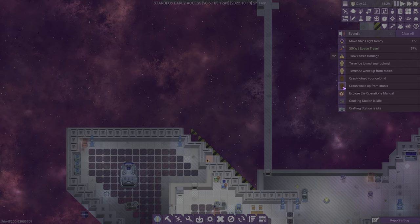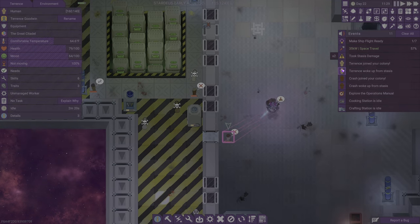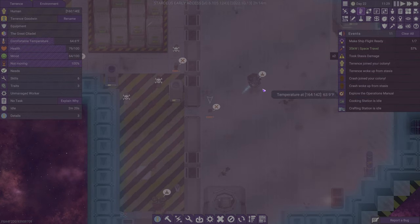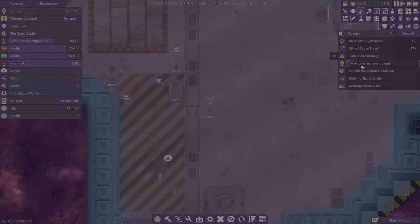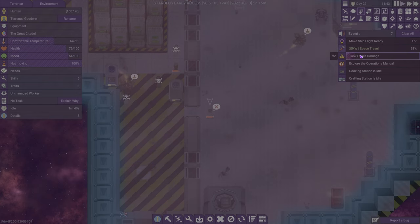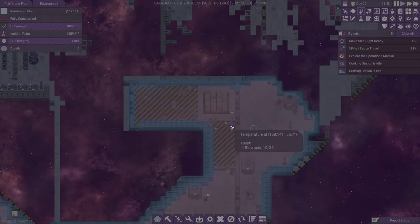Crash just woke up from stasis and Terrence just woke up from stasis. Both of these guys are in a spot where the temperature is okay, so that's fine. We're probably going to need at some point to start making some clothing. We're fine here — ignore the stasis damage, and we'll also need to make some more beds.